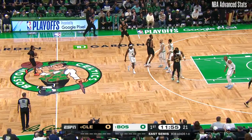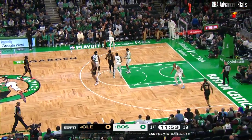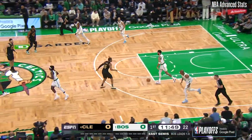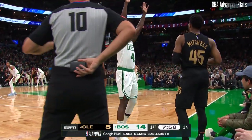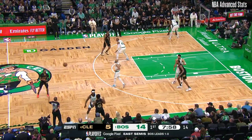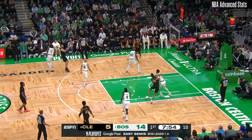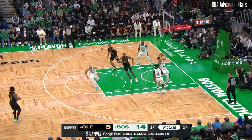That just puts a lot more pressure not only on Evan Mobley but also their perimeter defense. Strus with a quick trigger cannot hit from three. Go playoffs by at least 20 points again — they have four of them. We're only six games into these playoffs, and ideally it gets progressively harder as the postseason continues.